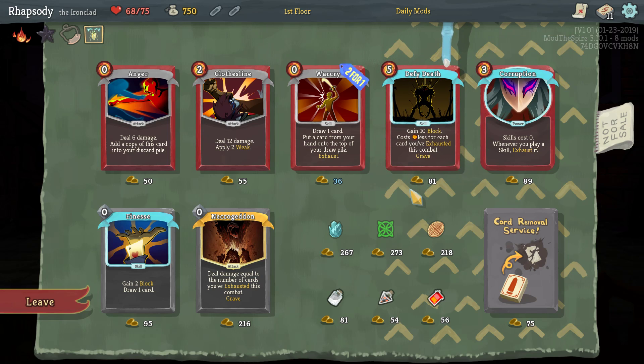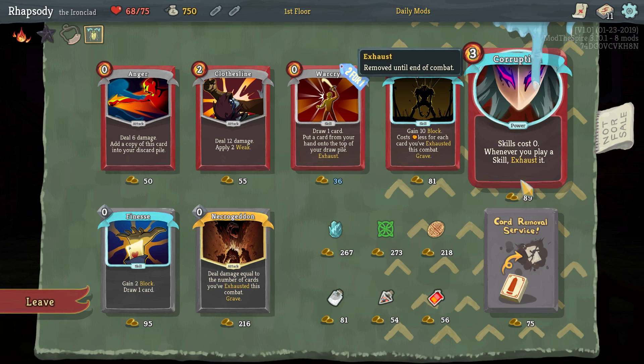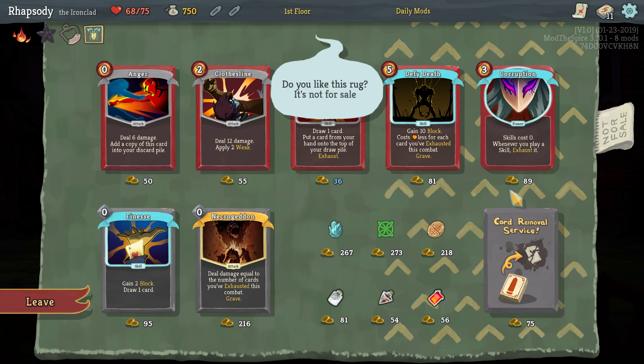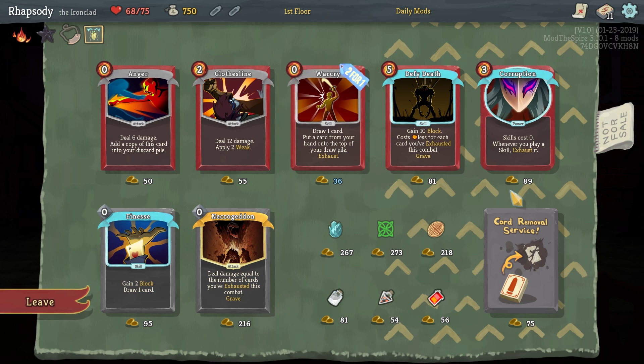And then just fill my deck with skills. You know what? That sounds really good. So if I take the Frozen Egg first, I can get a pre-upgraded copy of Corruption. But it's 36... 81 is 87... it's 117. 117 plus 90 is 207.